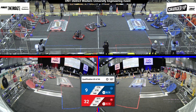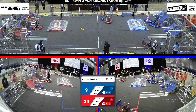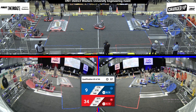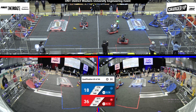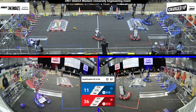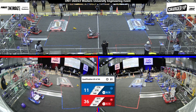Both teams looking to score some points. 1285 grabbing a cube from their substation. Let's see if they can drop it in. And they've done it in the bottom row. Let's check out the Blue Alliance over here. We got Team 8789 looking to grab a cube. They've got it. Let's see if they can score it in.